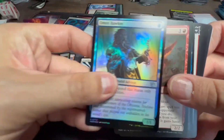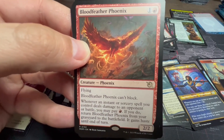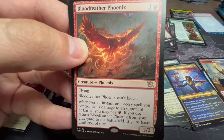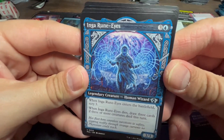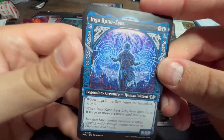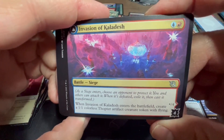Let's see what this block's last pack has for us, hopefully something good. Blood Feather Phoenix — red and one for a two-two with flying. Whenever an instant or sorcery spell you control deals damage to an opponent or battle, you may pay red; if you do, return it from the graveyard to the battlefield with haste. Recurring attacker, not too bad. Inga Rune-Eyes — looks like it's from Kaldheim based on the art. Enters the battlefield: scry three. When it dies, draw three cards if three or more creatures died this turn.